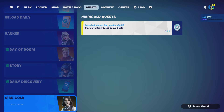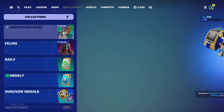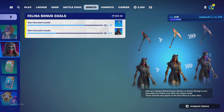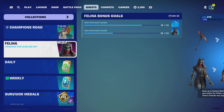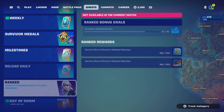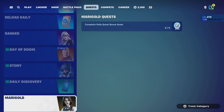And yeah, I think we're good here. That's about it, guys. Obviously, the Felina pack is still here for 10 more weeks — basically the rest of the season. There's new weekly quests, new daily Doom quests, story quests which I just completed, and then obviously the Miracle stuff.